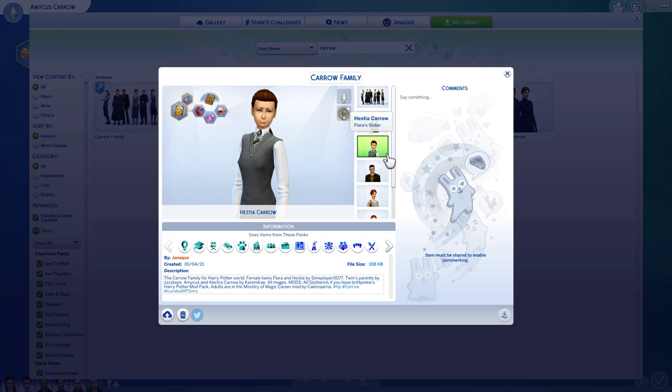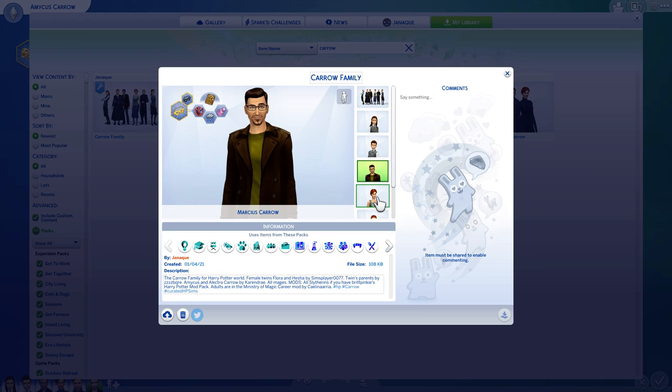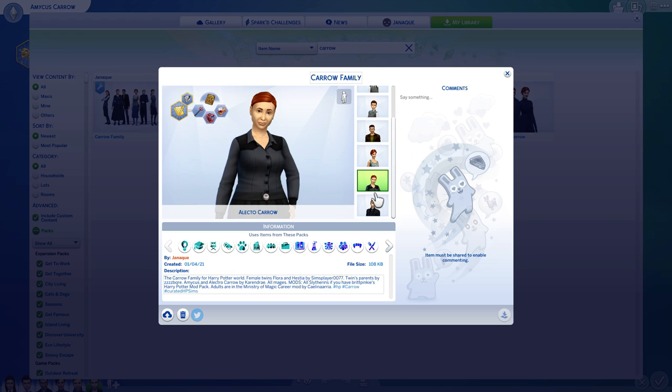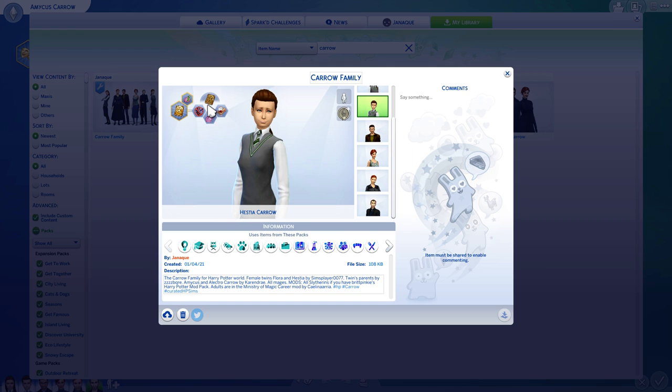You can see the two twins, Flora and Hestia, the dad, the wife, the mom, the aunt, the uncle. So they're all related, and they're all spellcrafters. I do have a little bit of skills set up for them.